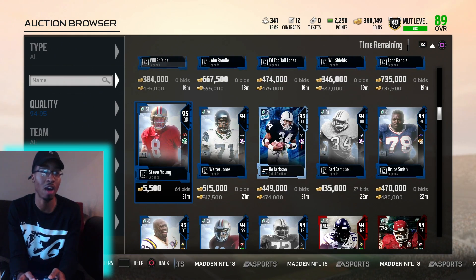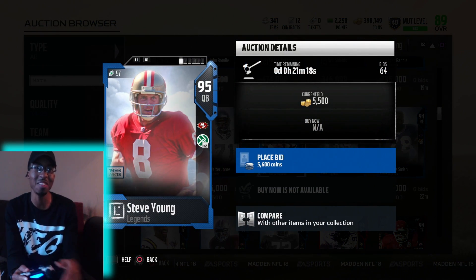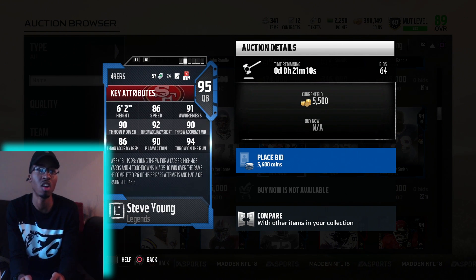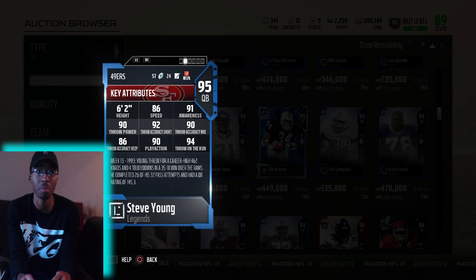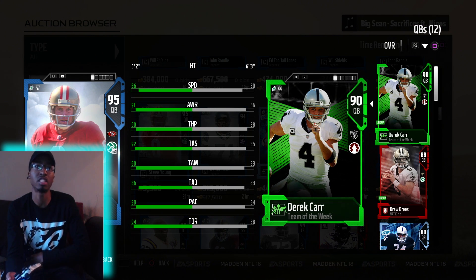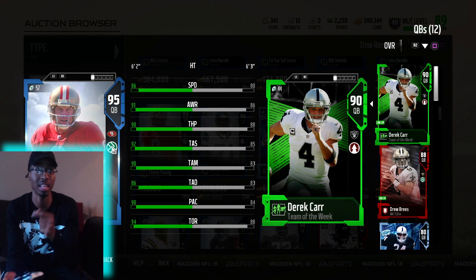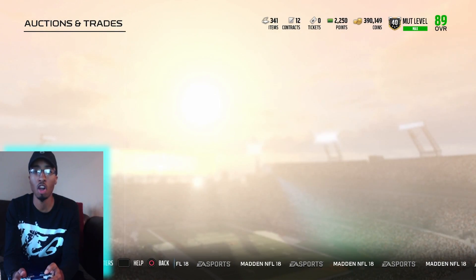And then we have Steve Young out of the cut. People were talking about his card, saying his throwing stats should be better, but to me they're pretty good. Comparing him to my quarterback, they are all better, and I would definitely take it. Oh yeah — Derek Carr is 80 speed, so Everson Griffin would catch up to Derek Carr just like that.